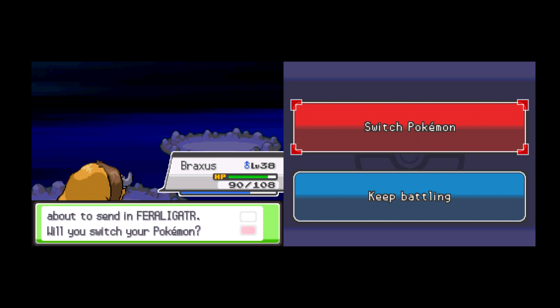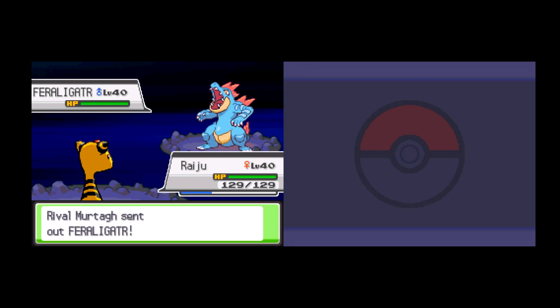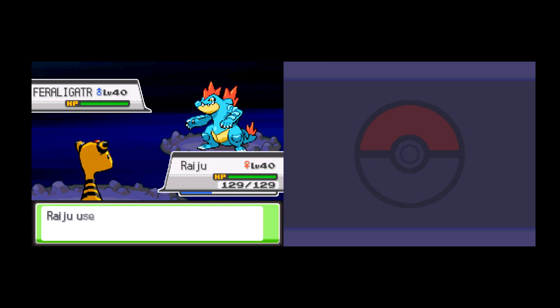He's sending out Feraligatr next — let's see what level he's at. His Feraligatr at this point will obviously be his strongest Pokemon, and it always will be. Level 40. Thank you Quick Claw, because Feraligatr is probably faster than me. As I stated at the beginning when he chose Totodile, Feraligatr has high attack, high defense, and decent health — low special attack, medium special defense. But still, one Thunderbolt destroys him.